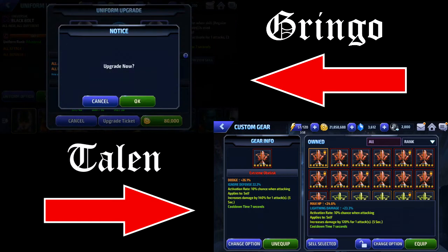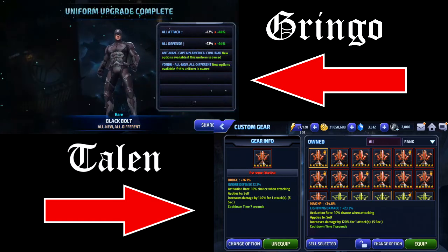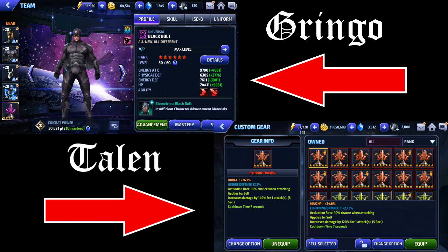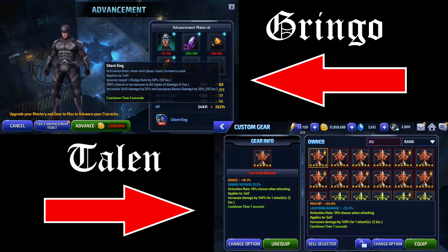I can level up his uniform, but his obelisk here is actually not too bad. I think I had this obelisk on him before I tier twoed him, so that's probably why the first stat is dodge. But dodge is still useful even with damage immunity because there's about one to one and a half seconds between skill cooldowns where you're able to take damage. And next I have ignore defense, which is a very high priority stat on any obelisk, and then 10% chance while attacking to increase his damage by 140%. So he's basically going to be cranking out a lot of damage.